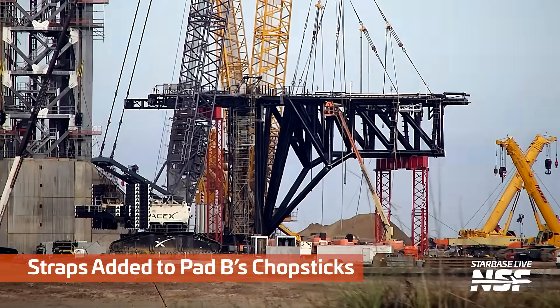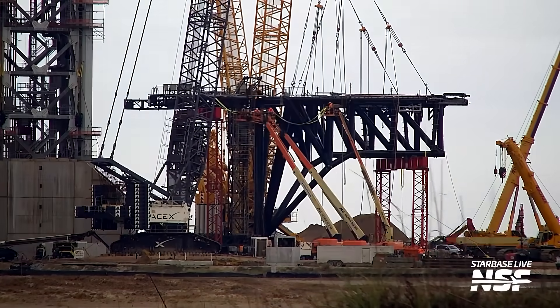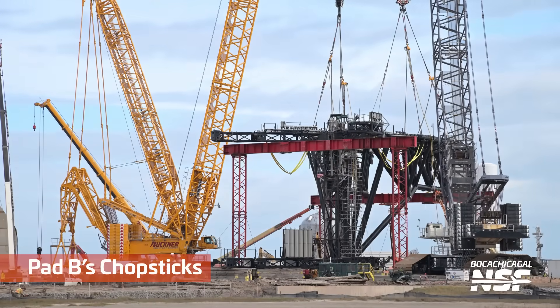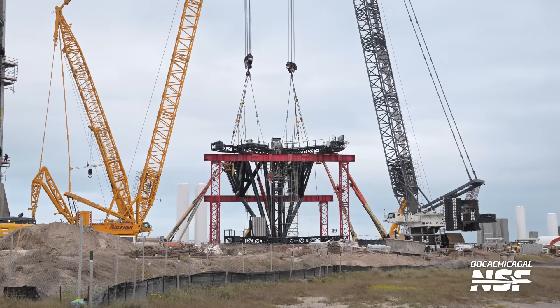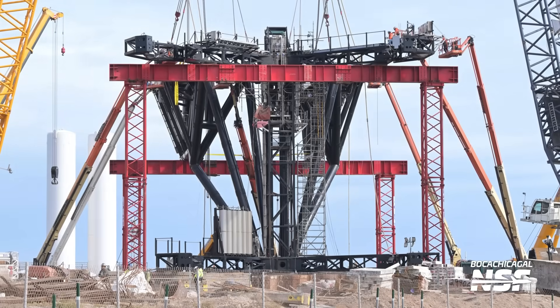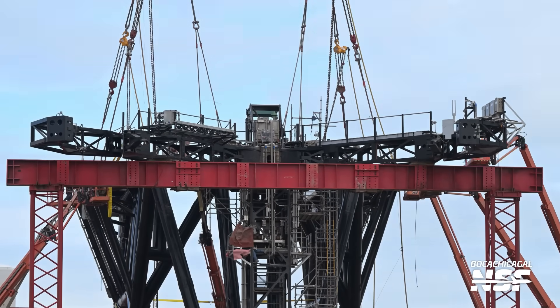Here, this is some straps being added to Pad B's chopsticks — look at that bright yellow strapping. If you tighten that up, you could almost use it like a come-along to pull it towards the carriage, maybe. I don't know if that's what it's for or if it's a safety thing. But if I was having trouble pulling it or aligning it, I could see two straps being attached in that axis — as you ratchet those straps down and tighten them up, maybe it pulls the chopsticks closer to the carriage. There's a little bit of slack in that left strap from this perspective, not seeing the right strap. Let's see if we get a different angle to figure out exactly what the purpose of those straps is.